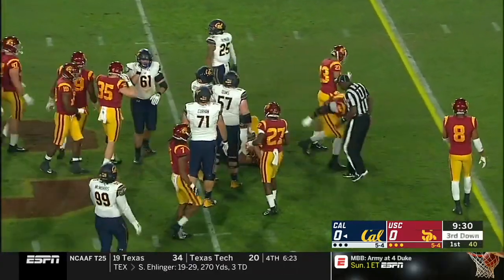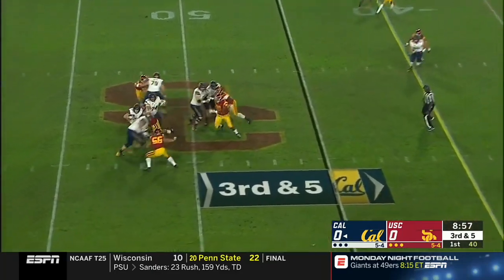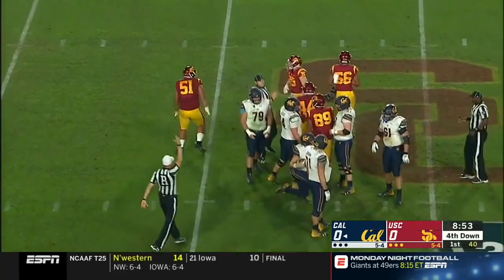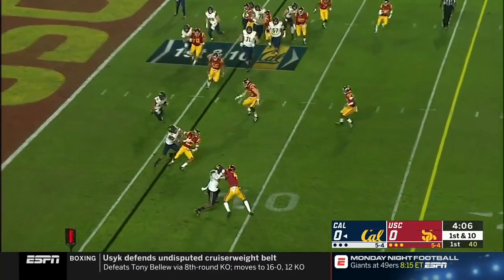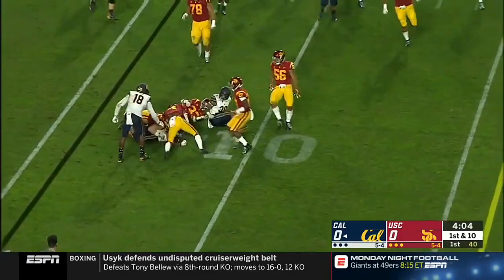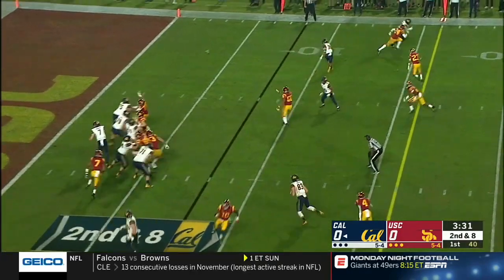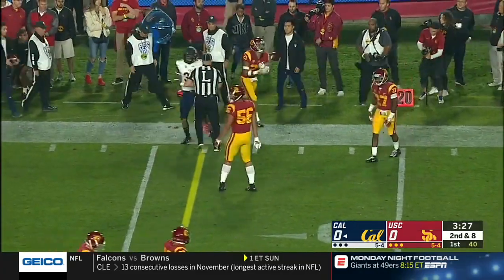Here's Laird, and he works his way. Garbers goes down. Marley will position for Cal from their own six. Sling it out to Jeremiah Hawkins, and he gets tripped up — he's a punt returner as well. On second and eight, looking for options, they find Ricky Walker.